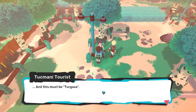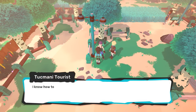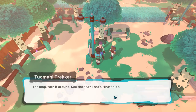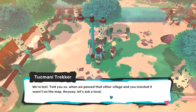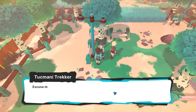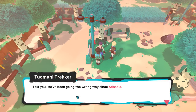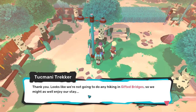Who's this? A tourist. This must be Turgasa. I know how to read about Pong. Windward Fort must be real close. Look at the Pansin — that's the other shore. The map — turn it around. Oh dear. We're lost. Told you so when we passed that other village and you insisted it wasn't on the map. Anyway, let's ask a local. Excuse me, we're quite lost — can you give us a hand? What's this town called? Zadar. We're on the southern tip — told you! Looks like we're not going to do any hiking in Gifted Bridges, so we might as well enjoy our stay.